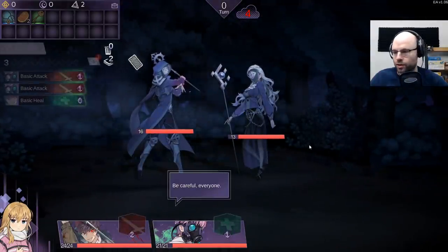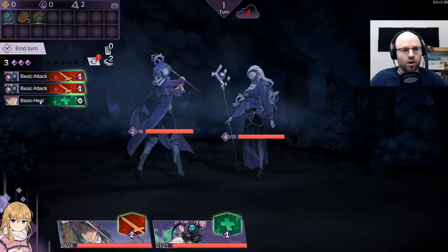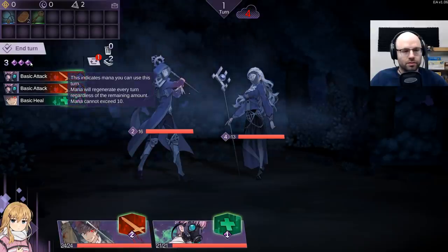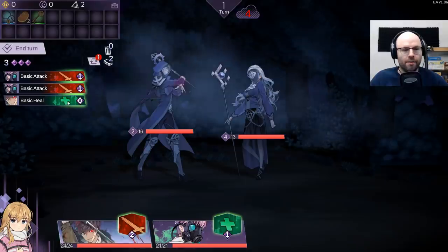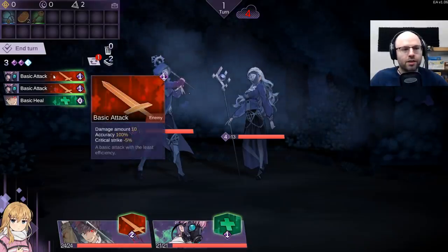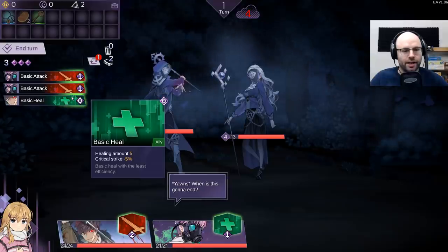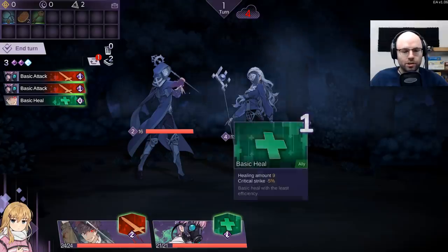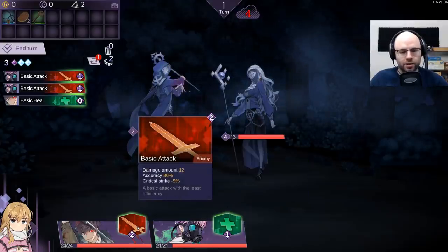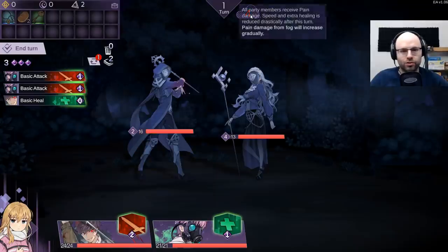We got two enemies with 16 and 13 HP respectively. So the way that the game basically works is you draw cards at the start of your turn. You can cycle one if you want to. And then you play those cards which cost mana - each one has a mana cost associated with it that you can see right here. Against the enemies. You also have these abilities that are connected to your character in case you maybe don't draw stuff that you want to draw.